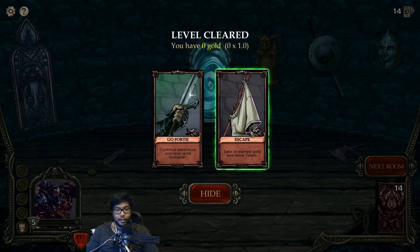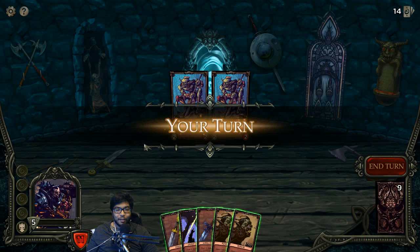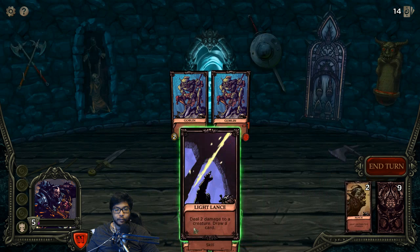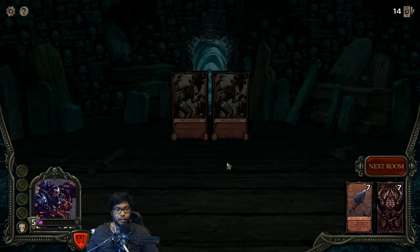Continue adventure or escape - take all earned gold and leave tower. I don't have a single gold piece! So this is the only way to earn gold - you have to leave. We want to see what's going on because we don't have any money. I had zero opportunity to obtain money that whole dungeon run - what the heck? Wait, is it the same run? It's got to be a little harder, right?